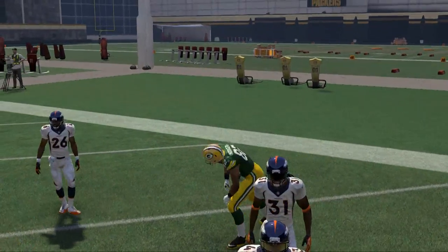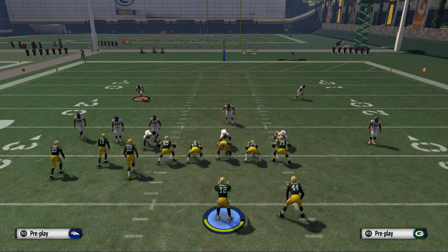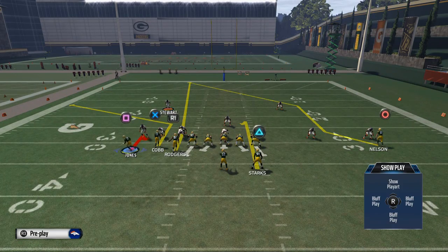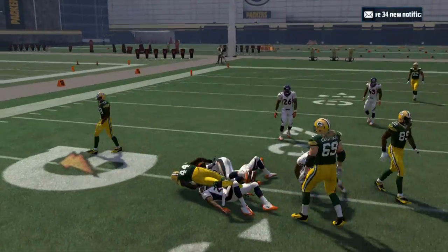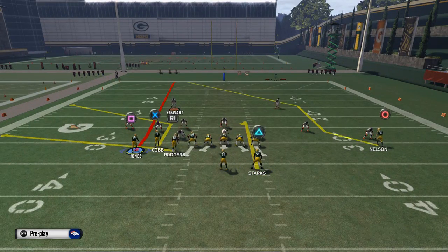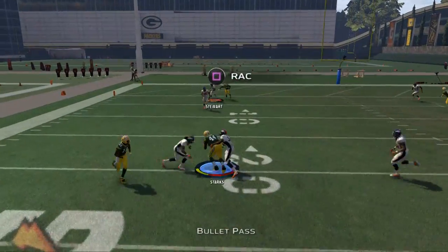You get that one-on-one, just lob it up and let Rodgers go get it. You still have that Z-Spot post route on the far right that does get separation. The main reason I wanted to show you this setup is it gives us a good tactic for zone as well. This route to James Starks — we put Starks on a curl — and we hold left trigger and flick it to the left to playmaker him over the middle, which gives us a very consistent read against man-to-man coverage. This is the setup that Skimbo ran in the Madden Challenge against Problem and was very effective with.